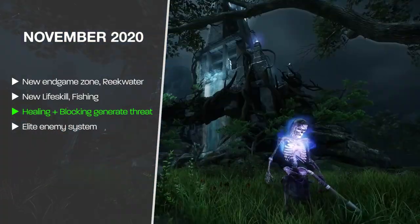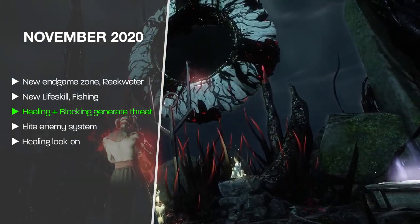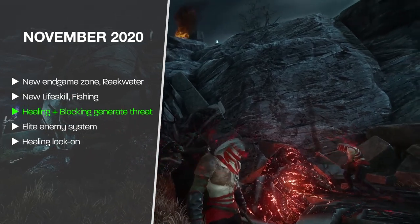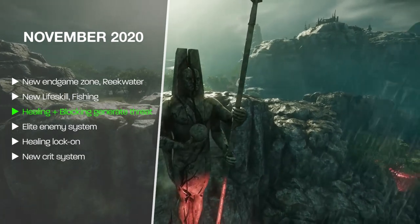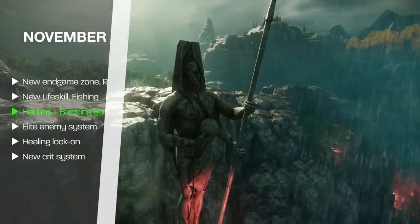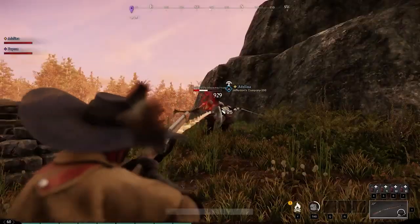Healing was also made easier with a new lock-on system, so you can scroll wheel between your friendlies to decide who to apply the heal to. And finally, each weapon now has a base chance to crit from three to five percent, which you can modify through various traits, perks, and buffs if you want to go into more of a crit build.